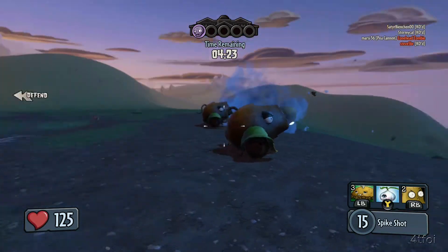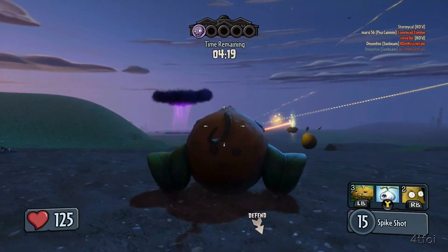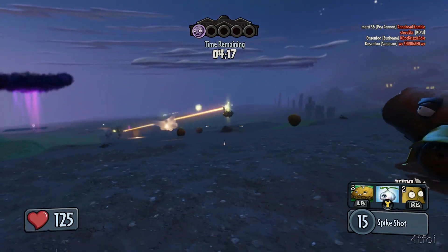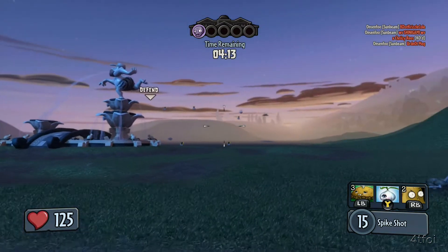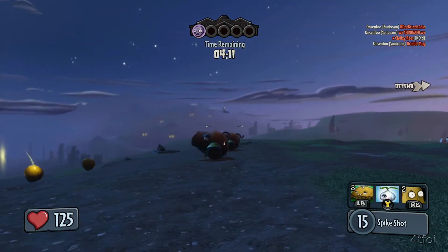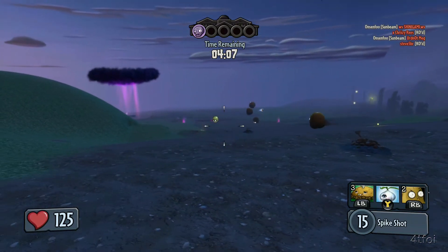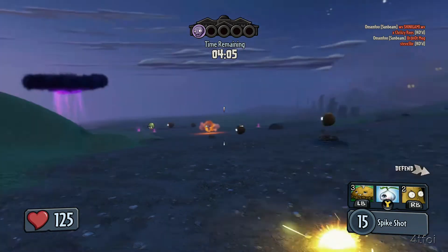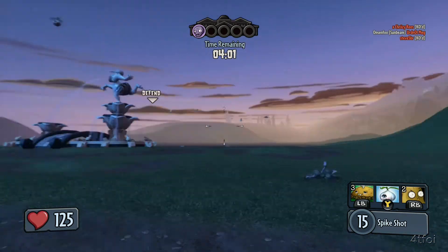Some players and props are obviously still visible, but the majority of the stuff is just like in another world. I'm playing as the cactus — even though you can't see me — and I'm completely unable to do anything except move.